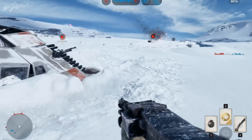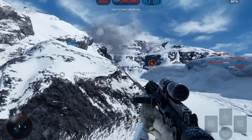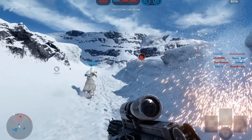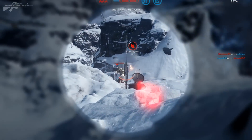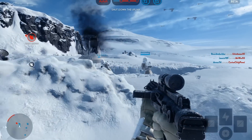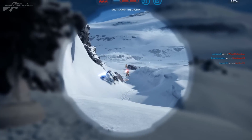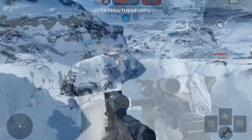As we walk past one of the fighters crashed into the snow, I thought that was a cool detail. Now we're back outside in what I like to call the land of the turrets, where turrets roam free destroying pretty much everything. We're actually assaulting an uplink position. When the rebels control these, they can use them to call in Y-wings — their bombers — to actually destroy the walkers. That worked pretty well.